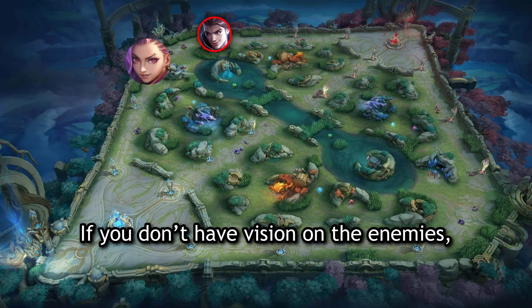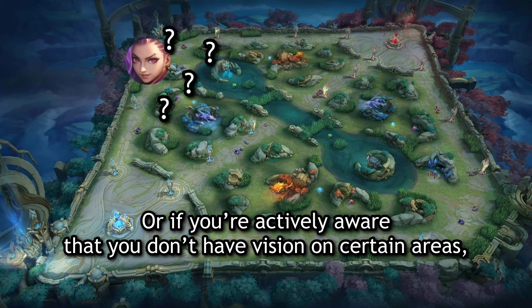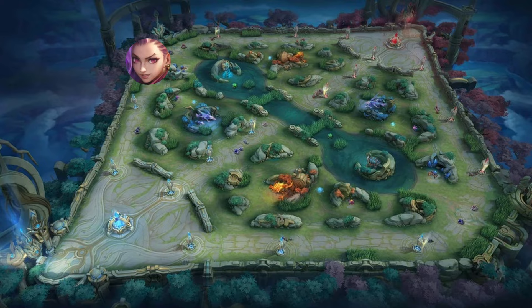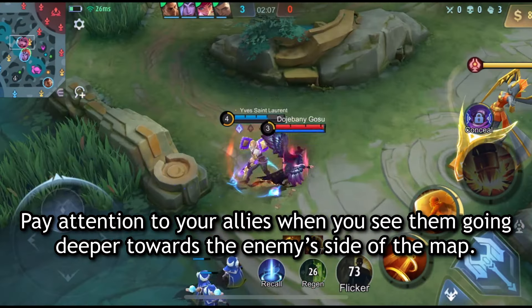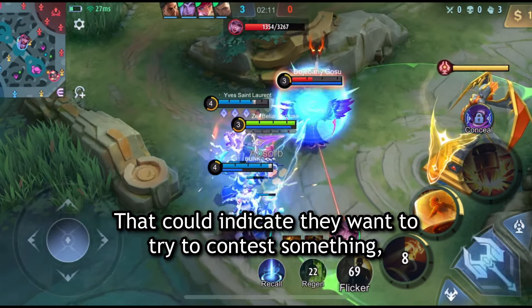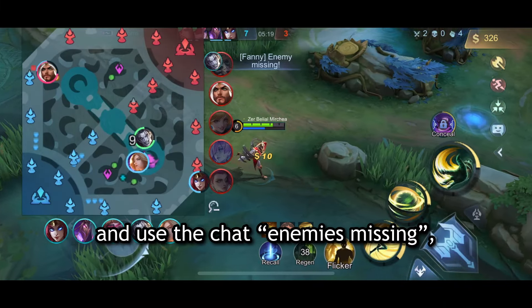If you don't have vision on the enemies, that could mean they're coming for you. Or if you're actively aware that you don't have vision on certain areas, you should be careful when going there. Second, your allies — pay attention to your allies when you see them going deeper towards the enemy's side of the map, as that could indicate they want to contest something. Or if they're playing a bit too careless, you could warn them using chat.